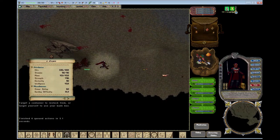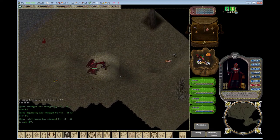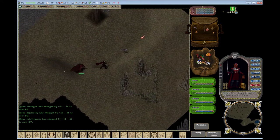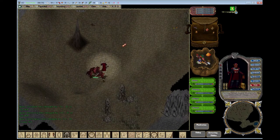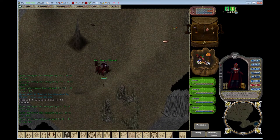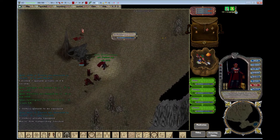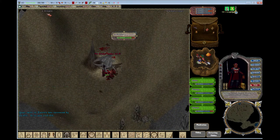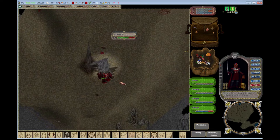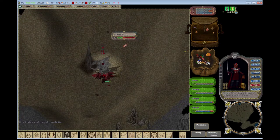One more dragon kill. I'm going to have to go to the bank again. Also, not having maximum strength at all times is a little strange — can't carry as much. There he is. Let's get this drake out of the way. Almost max hit point. A treasure map!